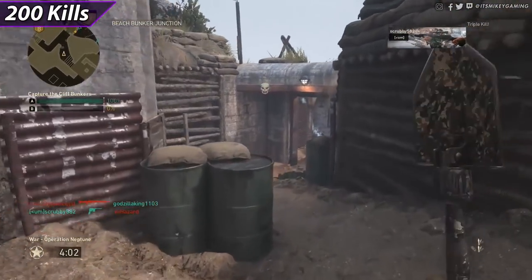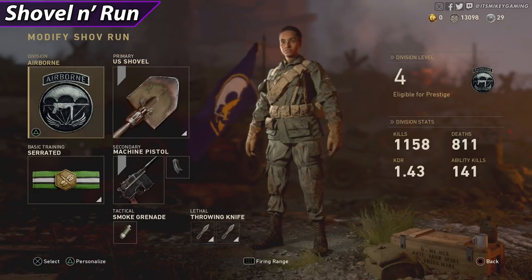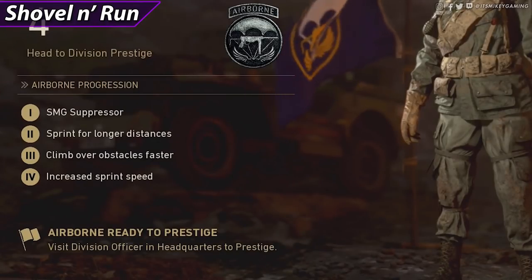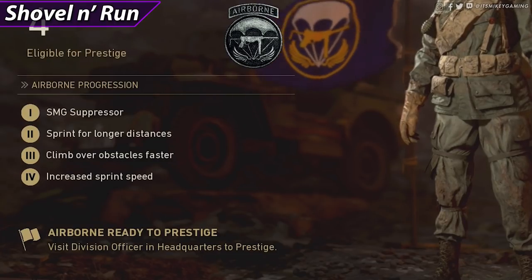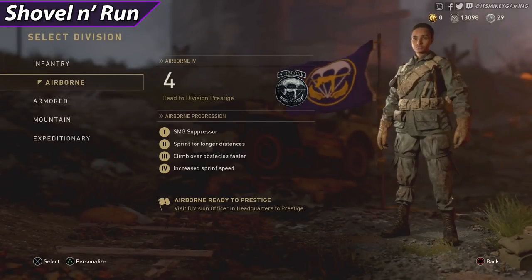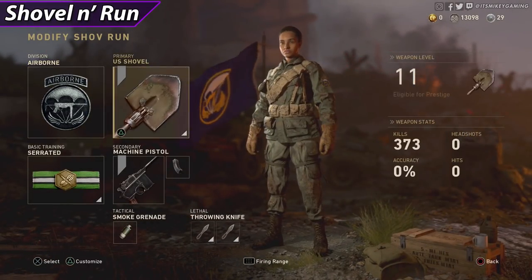Here is class one: Shovel and Run. We have Airborne of course, because that lets you sprint for longer distances, climb over obstacles faster, and gives increased sprint speed. Why would you not use this if you want to cover long distances?